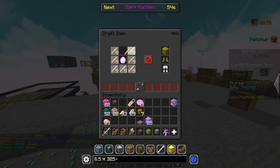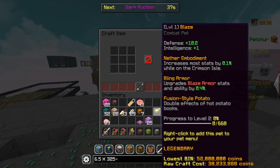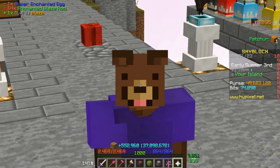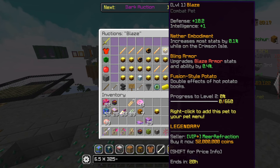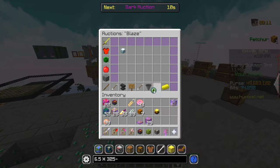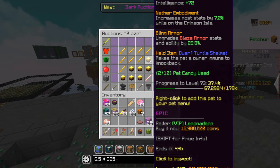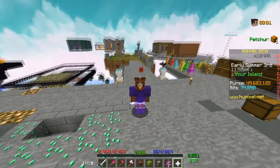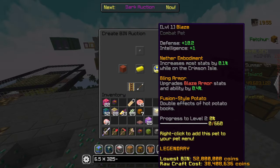This is probably the worst decision and we could be losing a lot of money. Let me demonstrate with one of the craziest pets — the blaze pet. We're spending 37-38 million on materials plus a super enchanted egg. When we craft it, there are two options: epic or legendary. If it's legendary we win money, if it's epic we lose a lot. Let's find out — boom, we got legendary! The lowest price for a legendary blaze pet is 52 million, meaning over 10 million profit.